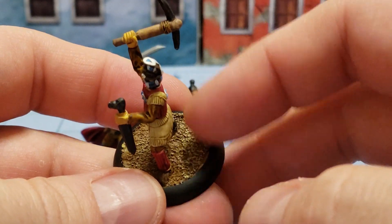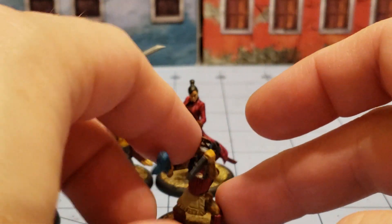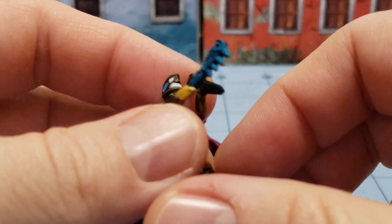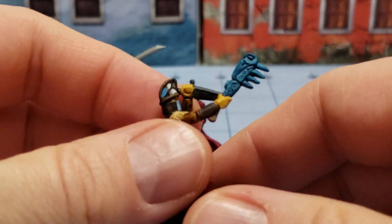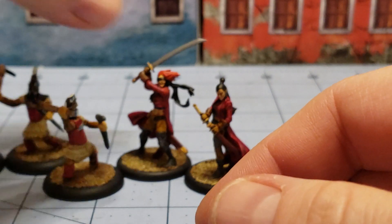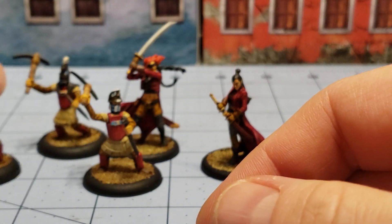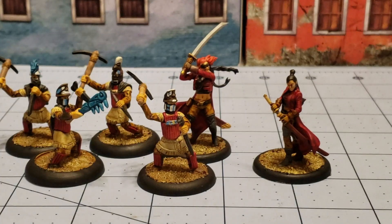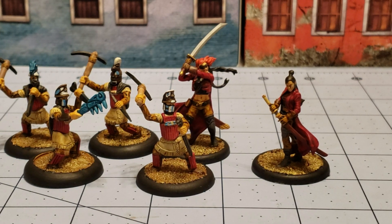I'm probably gonna go ahead and put some green flocking around there at some point — I just don't know where I put that. And this is supposed to be the boss man of the unit with his fancy totem wand sign of office, and I had no idea how to paint it so I just went with kind of a turquoise color. I have a bunch of the newer hero models that Paymaster made as well, and I'm thinking they'll probably be up while I'm on vacation once the kids are out of school.